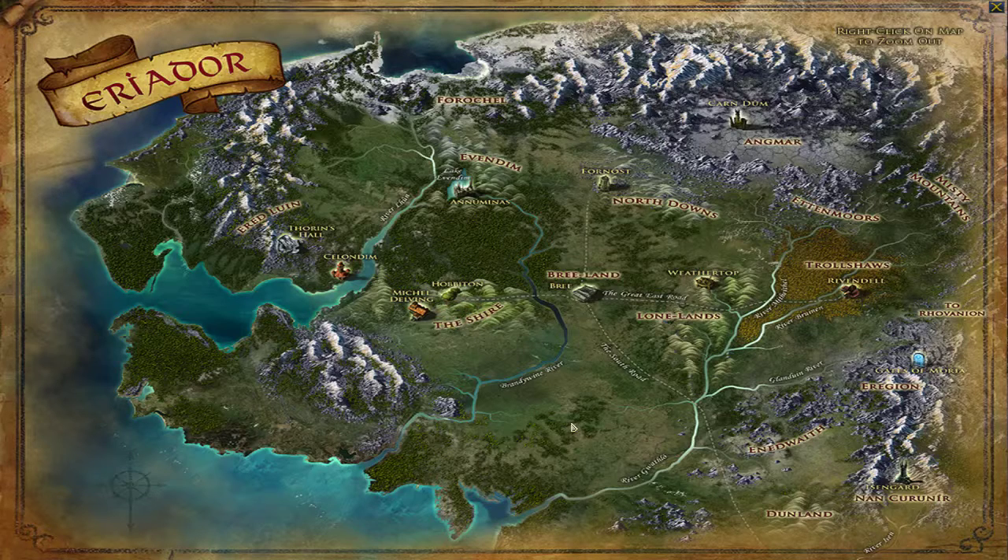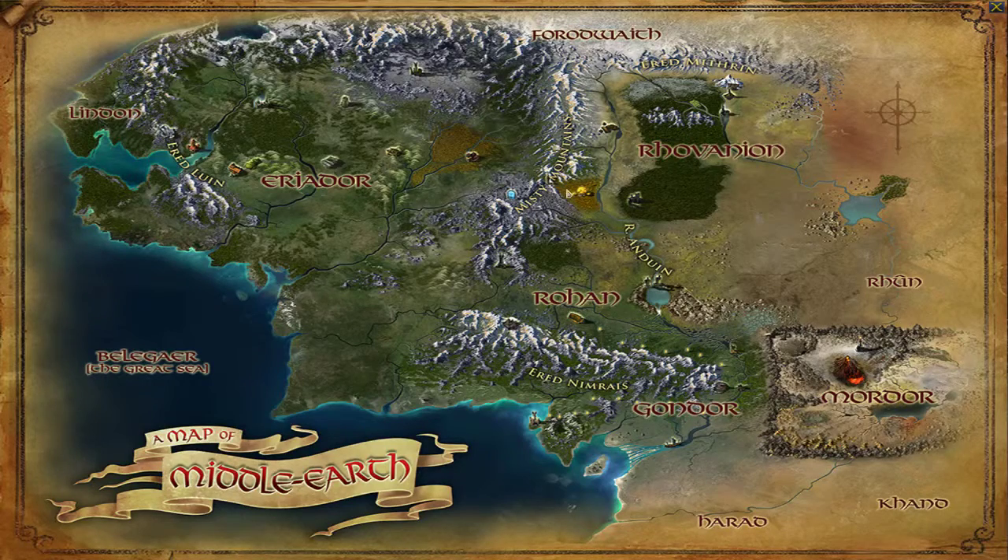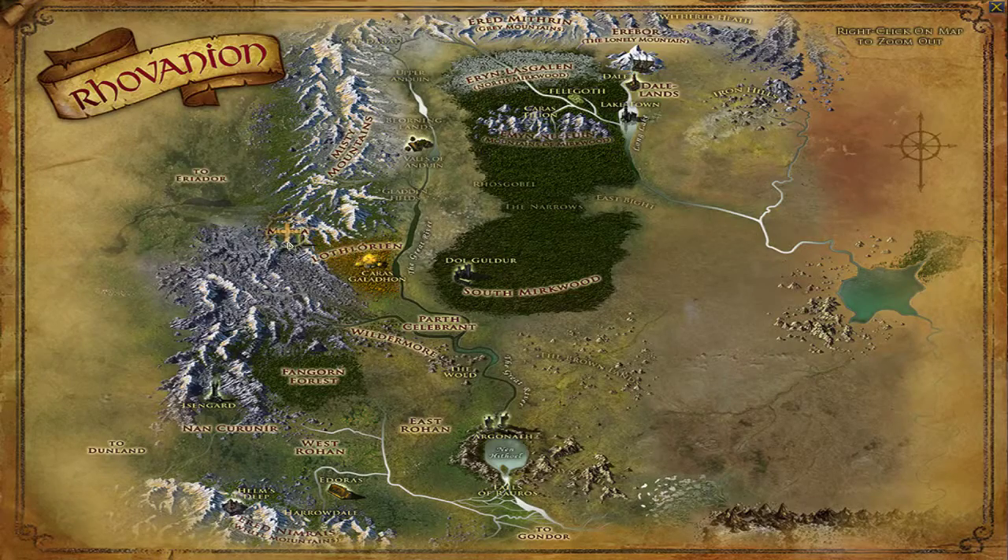To get all the way to Rohan, I did deeds and got points that I applied towards buying areas. I bought Trollshaws — that was the first thing I bought. Then I didn't do Misty Mountains; I went south into Aragorn, then through Moria. I bought Moria, came out the other side, got Lothlorien, then Rohan.